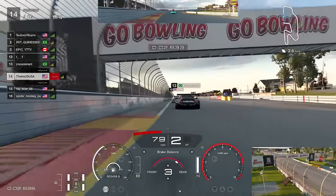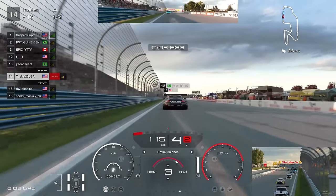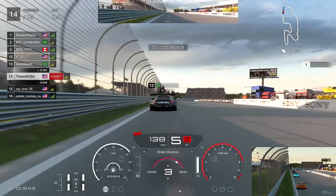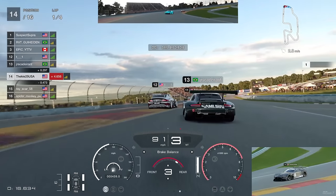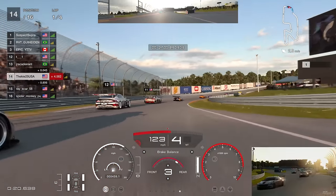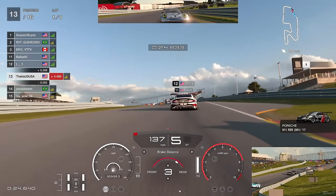Starting from the back of the grid this week. The race was four laps and I think this might have been a contributing factor to some of the chaotic driving you're about to witness - four laps, people get a bit aggressive wanting to make up positions. Maybe PD could have made it six laps for a bit cleaner racing overall.